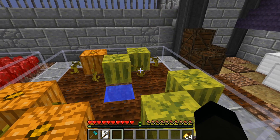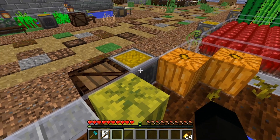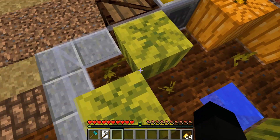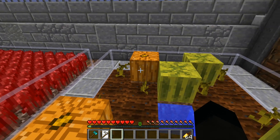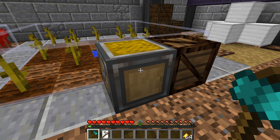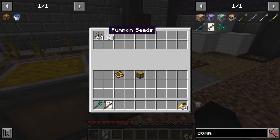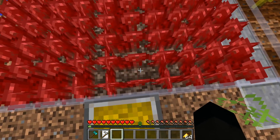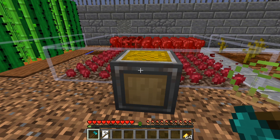You can also set up the crop farm to handle melons and pumpkins, with one important tip: do not put the melon or pumpkin seeds into the farm's resource slot, because it will sow them in every single block and doesn't understand that melons and pumpkins require an adjacent space. Instead, sow the pumpkins or melons yourself and then let the farm handle the harvesting. Similarly, there is a nether wart farm — it has to be sewn on soul sand, and it works absolutely fine.